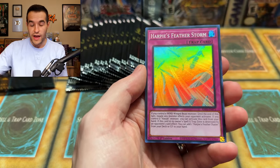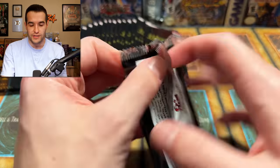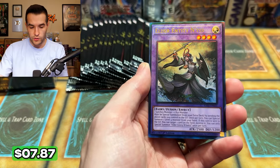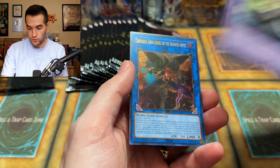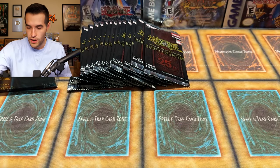We have Harpy's Feather Storm Collector Rare. If I do the Supers first and go throughout the binder, I'll be able to follow a lot easier. Ghost Trick Angel and then Elder Entity Entis — oh wait, that was an ulti, I didn't notice. Is that an ulti? Yeah, ulti. Those are pretty tough to tell. You've got to look at the borders or the little dots — the border is the easiest way to tell it apart from the Collector. No Ash Blossom yet, and that's the big card we're really looking for.